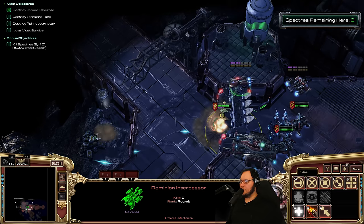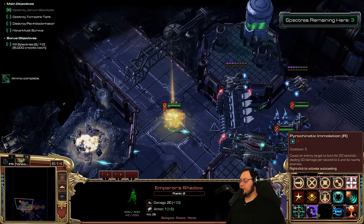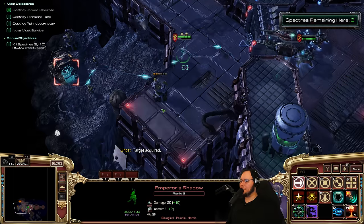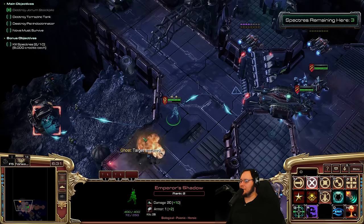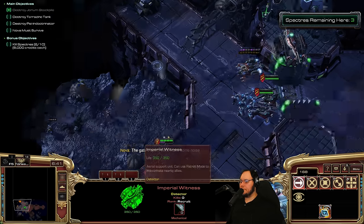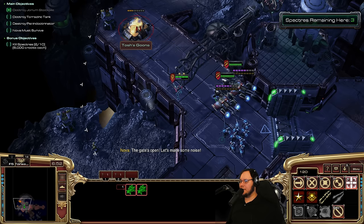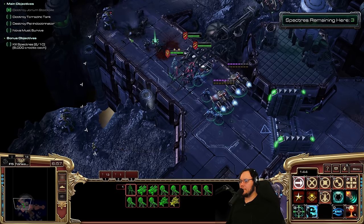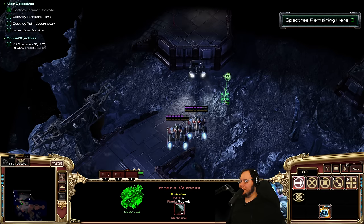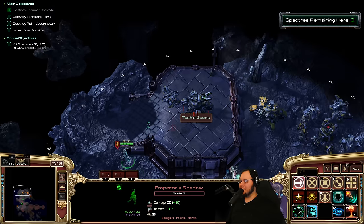Now what? Just drop Nova, then use the heal. I didn't know this hit non-biological — I guess it just burns everything. It doesn't have a range indicator, but it has a range. Gates down. We got the red adders. This area's gonna be a bit weird. Come up here. The Emperor's Shadow is permanently cloaked — that's a good ability.